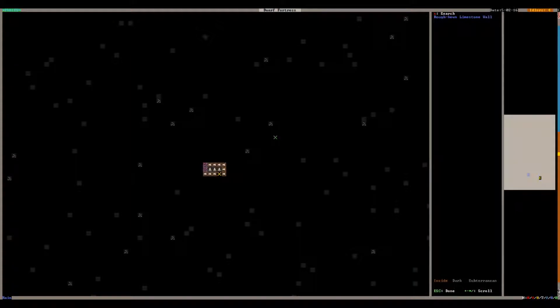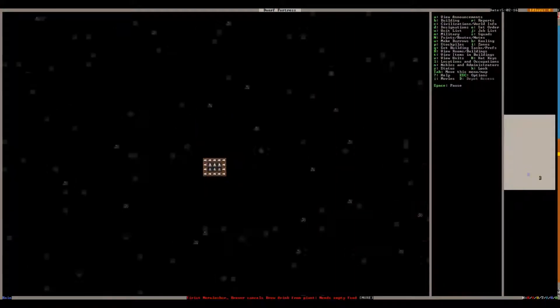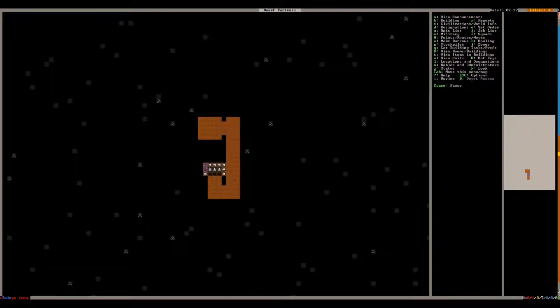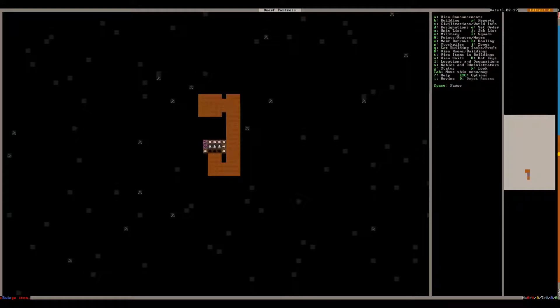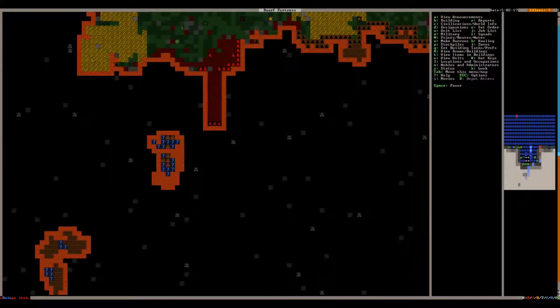Now here at the bottom of the ramp — I'm making these three tiles wide because caravans need three wide. We'll just make it go that way and make a little 5x5 area. That's how you can have an underground trading post, because the caravan will go up and down this ramp, and in here we can make a bridge to block it off.